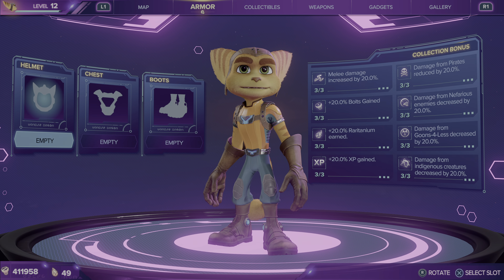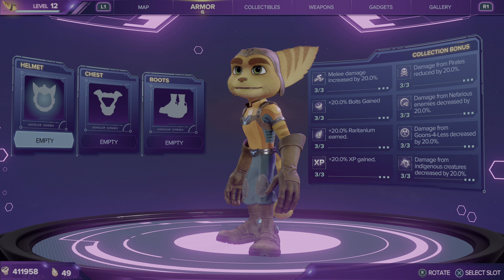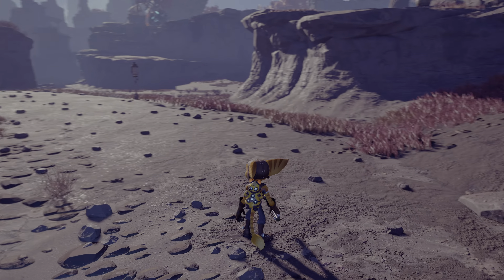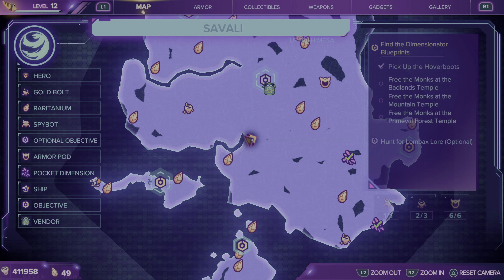I'm going to be showing them as sets, and so this is him just normal. I'll be showing it rotated like that, and then here's how he looks just normal outside. And he has Kit currently.